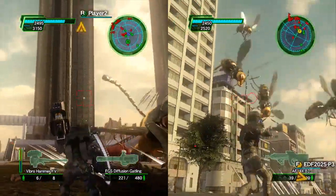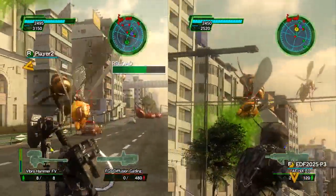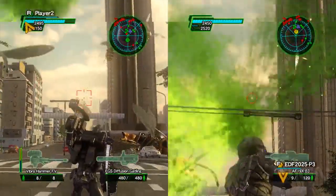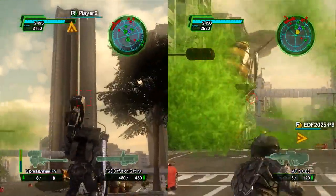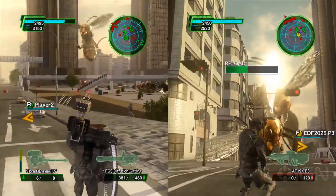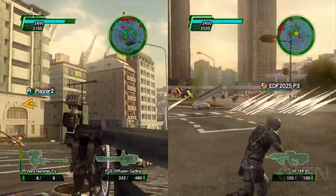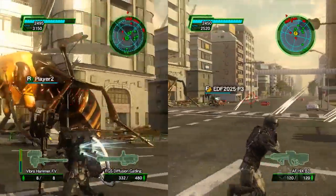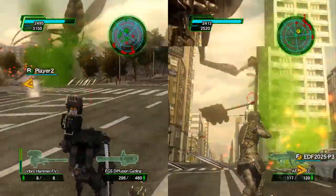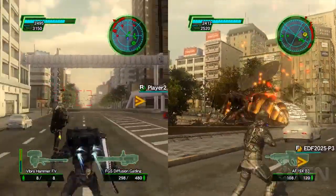Most weapons reload on their own, but the Gatling gun doesn't. Some weapons require you to shoot enemies to get credits, while others reload automatically. You can also force a reload by pressing the X button. This is coming to PlayStation 3 and Xbox 360. The point of each mission — you can see your radar on the top right — is to wipe out all the enemies, shown in red.